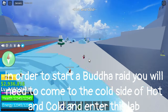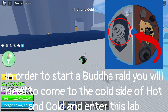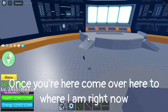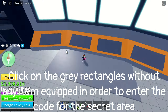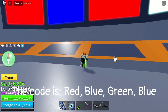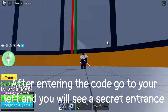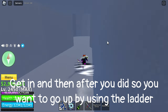In order to start a Buddha raid you will need to come to the cold side of hot and cold and enter this lab. Once you've entered, go to the end where you will see four white rectangles. Come over to where I am and click on the gray rectangles without any item equipped in order to enter the code for the secret area. The code is red, blue, green, blue. After entering the code, go to your left and you will see a secret entrance. Get in and then go up by using the ladder.